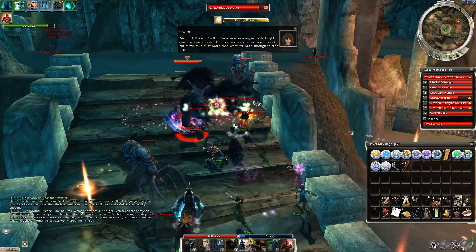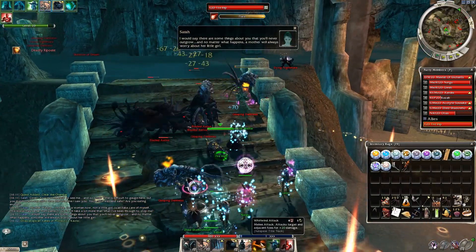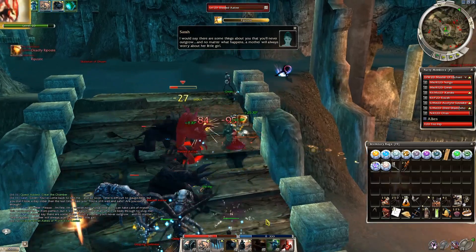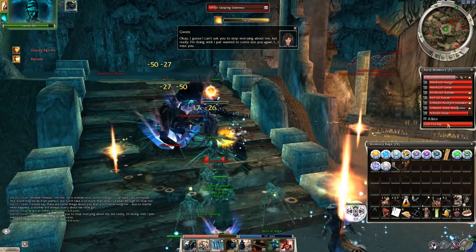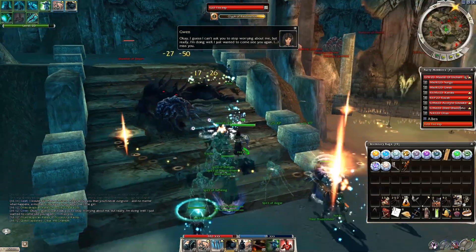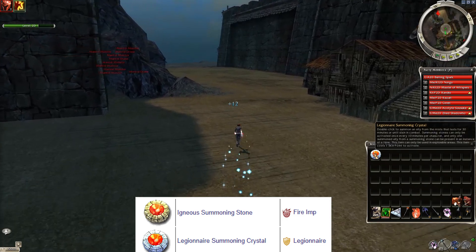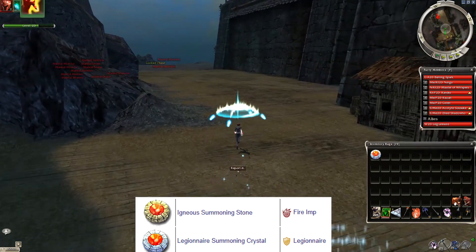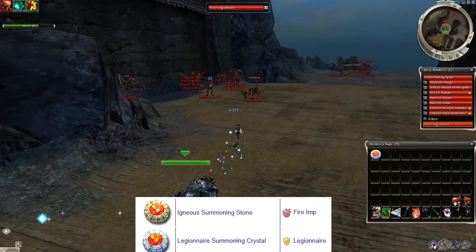After using a stone you get a summoning stone sickness which prevents the use of another stone. Also there can be only one summoned ally in the area, and in spite of the description you can use this in missions, endgame areas, and not only in explorable areas. Two of the 21 summoning stones are exceptions — the Legionnaire and the Ignil ones. These two have infinite uses, although all other ones have only one use.